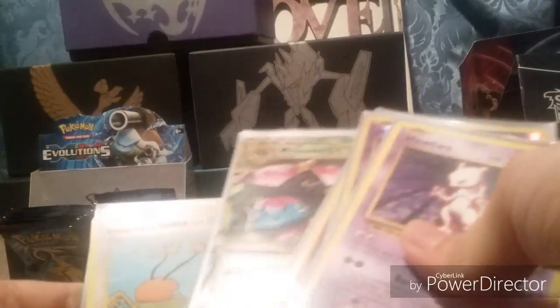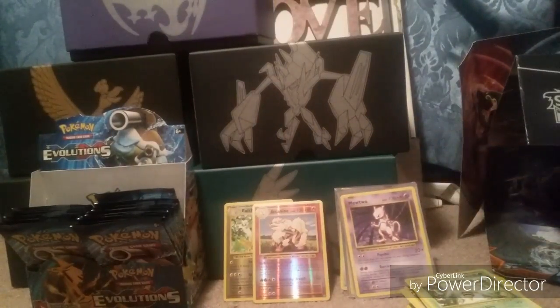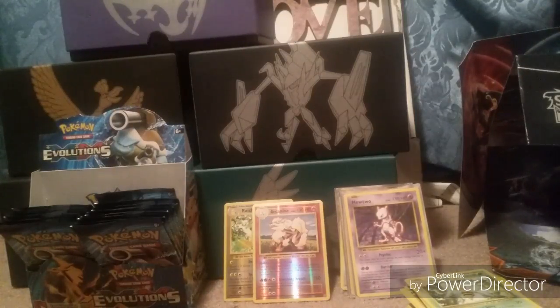Quick recap here for everything: I got two reverse holo rares — Dragonite EX, one of the secret rares which was Mimikyu's Slowduo, Mega Venusaur EX, then another secret rare the Exeggutor, a Holo Rare Clefairy, a Reverse Holo Rare Mewtwo, and then the regular rare Mewtwo. Thank you guys for watching my videos here, I'll make sure to upload these videos soon. Please subscribe to my channel and comment on my videos. I'll talk to you guys soon — thank you guys, bye!